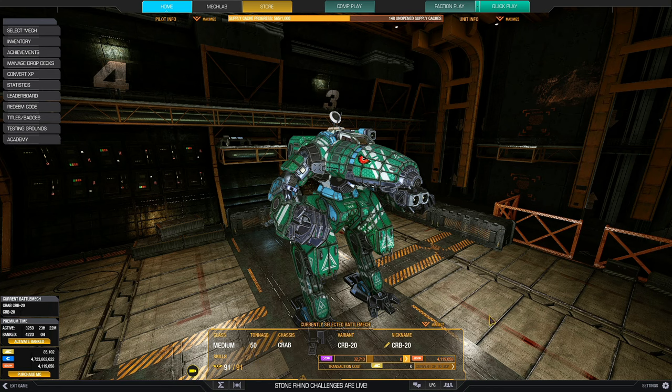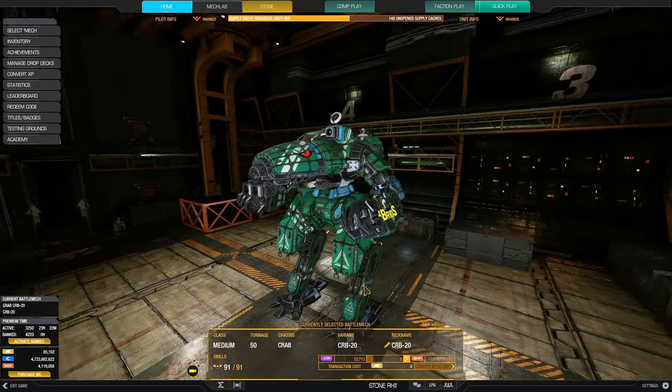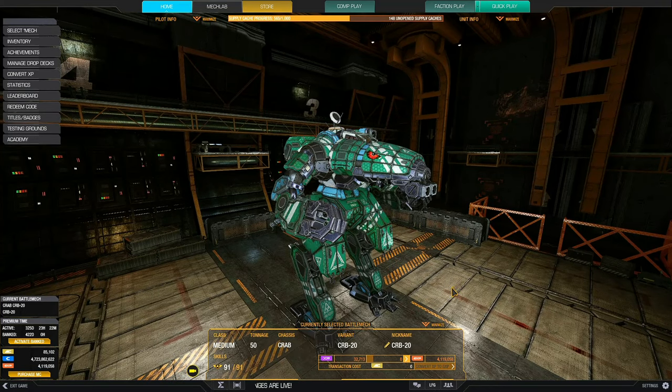The variant I have for you guys today is the Crab 20, which has a lot of good quirks for lasers. And combined with the binary laser cannon, it is honestly quite a beast on the modern day battlefield. Really versatile, except for the fact that it does not jump.